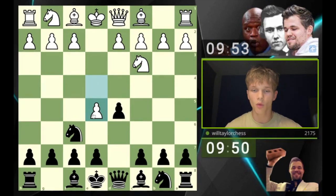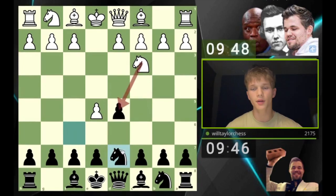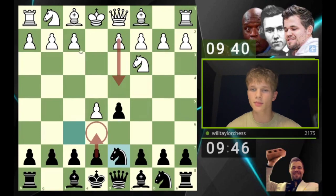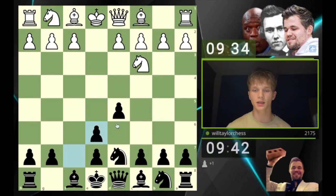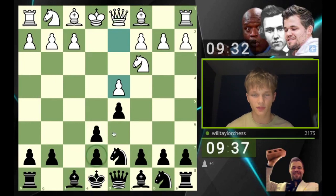With the move e5 here, a lot of people are kind of scared of this. What you should do is not go anywhere extravagant with your knight — just step back nice and calm to d7 if you're gonna play this system. It looks like the pawn hangs but of course it doesn't, because we could just take on e5. Generally you'll see d4, e6, then maybe f4, c5, knight f3, knight c6.